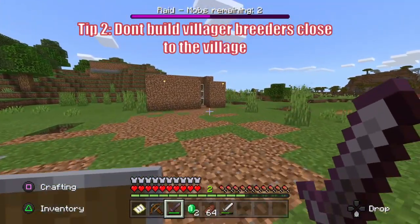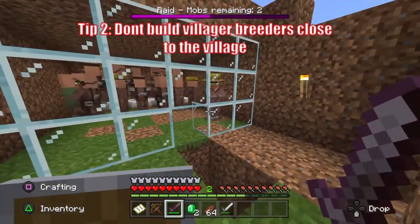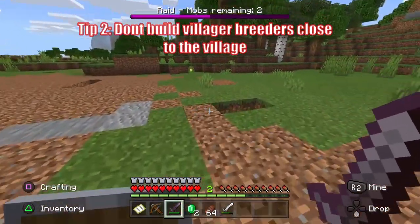Tip two: try not to build a villager breeder close to the village, as it extends the village boundaries and can make the villagers or the raiders spawn far away and inside of caves that are out of the boundaries of the village.